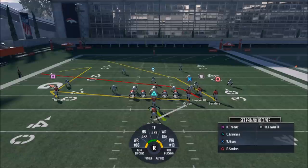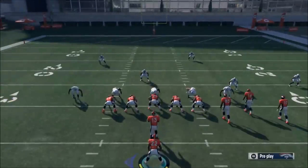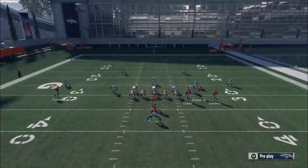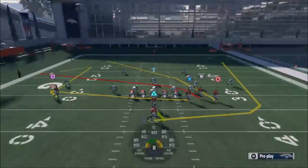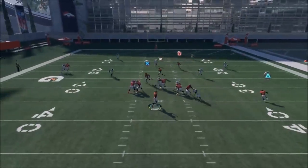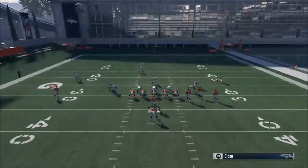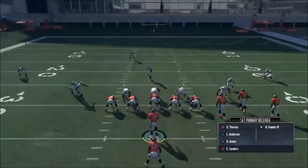I love this play — there's no real adjustments needed. It's just such a well-designed play. Anytime you have multiple levels over the middle it really makes it hard for any user to accurately pick which one to stop. If you really wanted to make an adjustment, you could motion the running back out — he'll get open on a wheel route underneath, because everything's pulling back. You might see him open for a nice check down on the side.